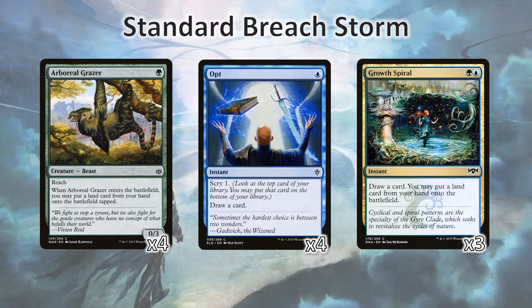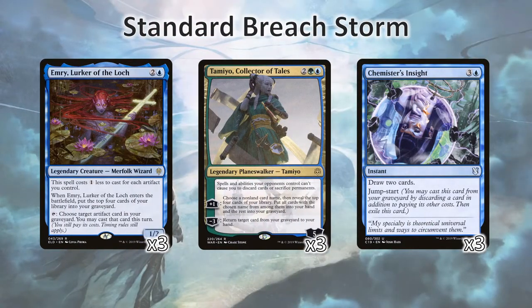To help support this and smooth the deck out, we're running four Arboreal Grazers for some mana ramp, Opt to draw through cards and find the specific pieces we need, and Growth Spiral as a form of both of those. We are running a sort of self-mill package. This means we're using Emery, which will mill through a lot of cards from our deck, and we'll be able to get back any Lucky Clovers we need. Tamiyo's plus one also allows us to mill through until we hit Underworld Breach — that is the card you should almost always be naming with it — and it lets us get back any specific pieces that we may have lost to card discard before we resolved Tamiyo.